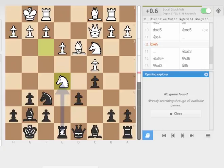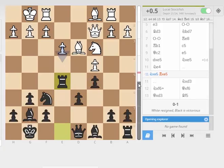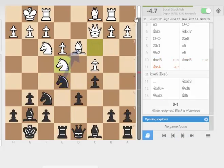The computer wants to play Rook takes E5, and it thinks white is actually better here. And then as played, it's just a straight blunder.